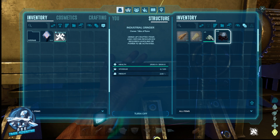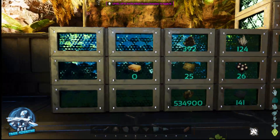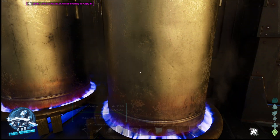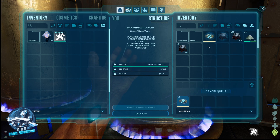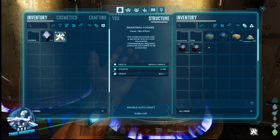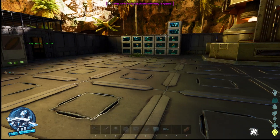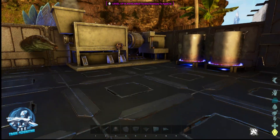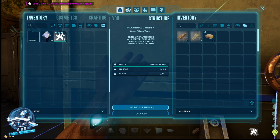Granted we started with more than that, but if it's going to go to waste anyway, this is a great way to store organic polymer for later use. We throw it back in the cooker — yes, you lose some. It's basically a three-to-one ratio: you lose two to save one. But it's better than not having anything. Throw that soap in the grinder and grind all items.